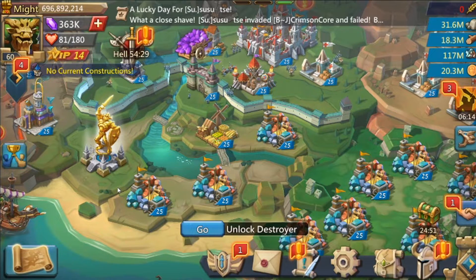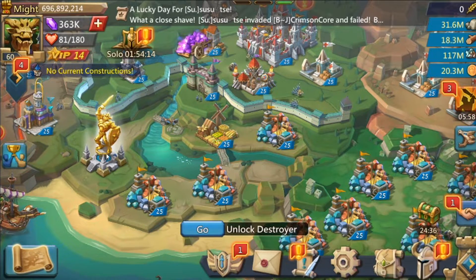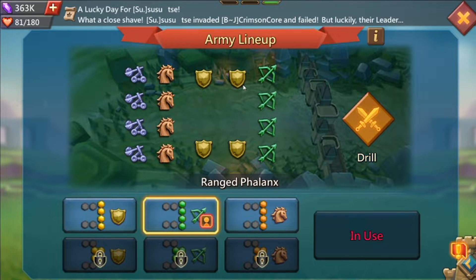The four-troop meat shield makes the enemy use up their four or five squad attacks on those four meat shields. Because of the way targeting works, range will be targeted first no matter where they are, then infantry, then cavalry. Range troops stop walking once they're in range of shooting, so the enemy's troops have to walk up to the range to kill them — it doesn't matter if infantry or cavalry walk in front.